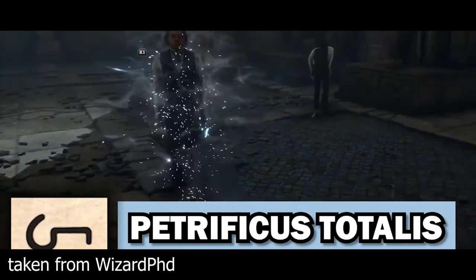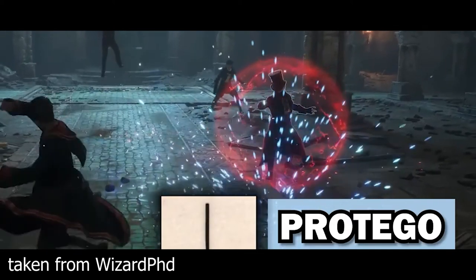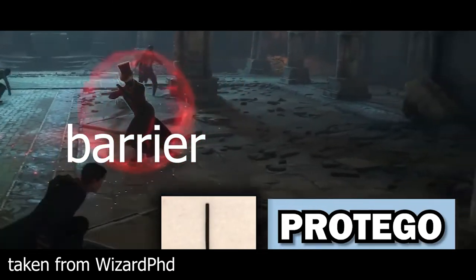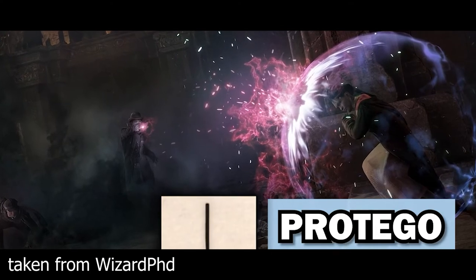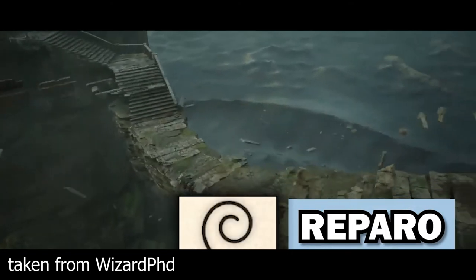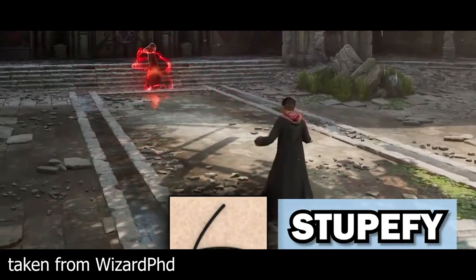Fun fact: 'Petra' means stone in Greek. Protego protects the caster from incoming spells — it's basically a barrier that protects you from spells. Reparo, the mending charm, seamlessly repairs an object to its original state. Stupefy stuns the target, rendering them unconscious.